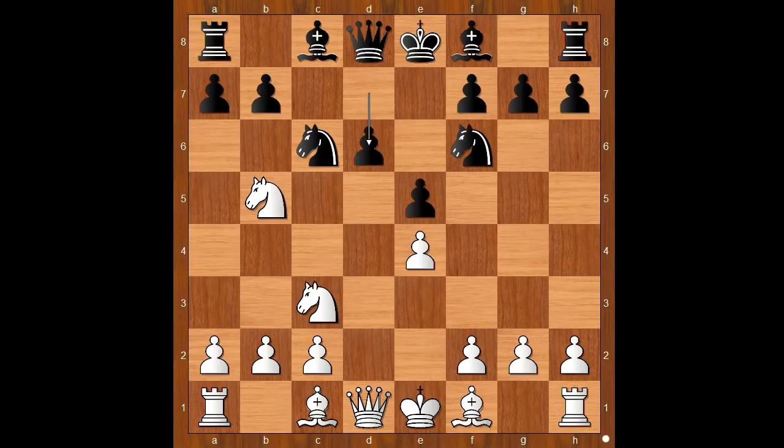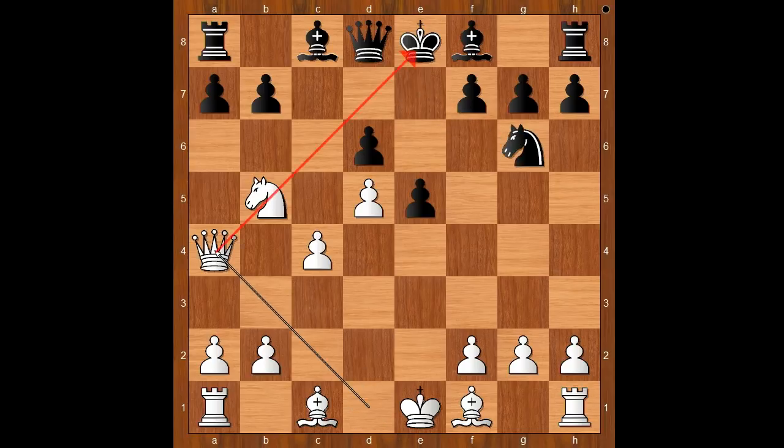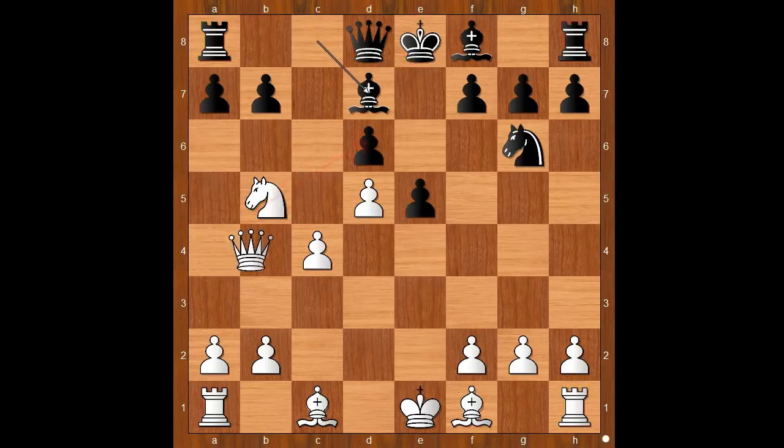Knight from d to b5, d6, knight to d5, knight takes on d5, e takes on d5, attacking the knight, knight to e7, c4, knight to g6, queen to a4 — threatening a discovered check. Bishop to d7, queen to b4.